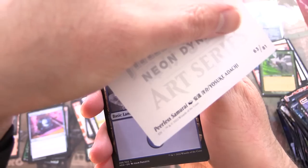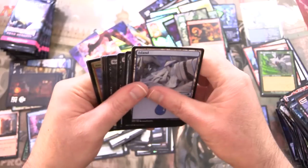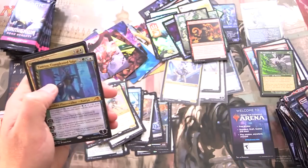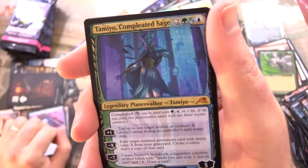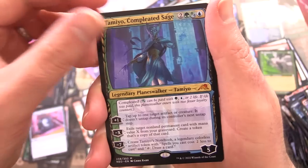Next weekend the collector packs and the bundles come out, so we'll be cracking all of that as well. We have Peerless Samurai and an island. And it's a mythic — Tamiyo, Completed Sage! Welcome to the channel — we'll sleeve that in a second.